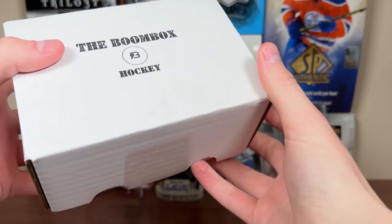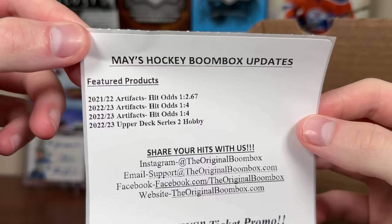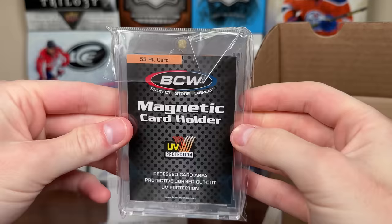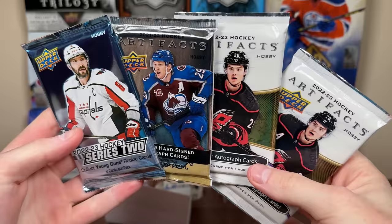Let's start off with the regular boombox. Standard boombox. May's Hockey Boombox Updates. Featured products: a trio of artifacts — one 21-22 Artifacts, two 22-23 Artifacts, and one 22-23 Artifacts Series 2 pack. All hobby packs. Should be expecting six packs in here. You also get this 55-point BCW one touch.